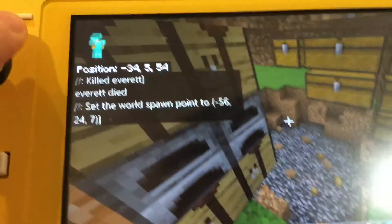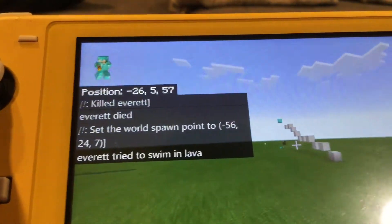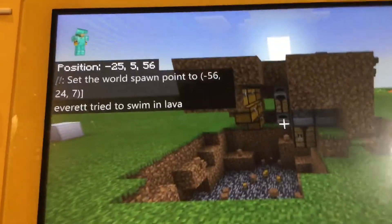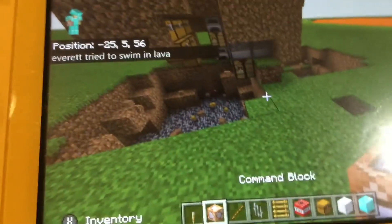That is how you're pranking a noob. The noob is playing. The diamonds, the chest, everything — gone. And I also got command blocks. That's how I did that.